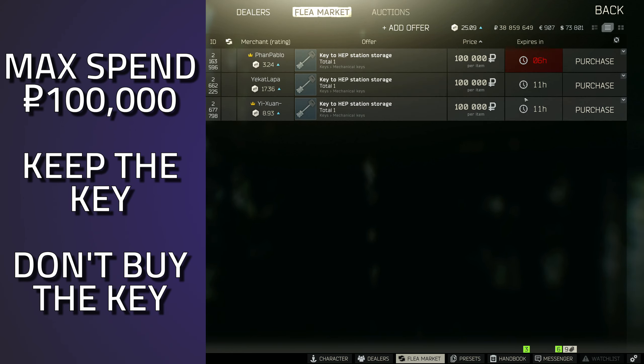If you get it from the task, I'd just say keep it until your dock case gets full with the Shoreline keys from the resort. I wouldn't actually recommend buying this key. If you did want to for some reason, 100k is a pretty decent margin, but there's no point buying it because you get it from the task anyway.